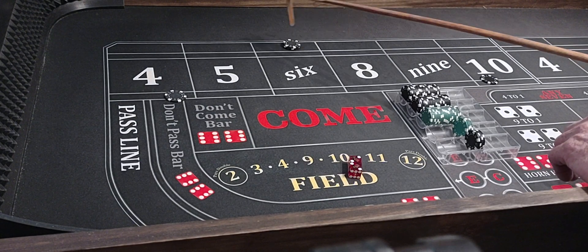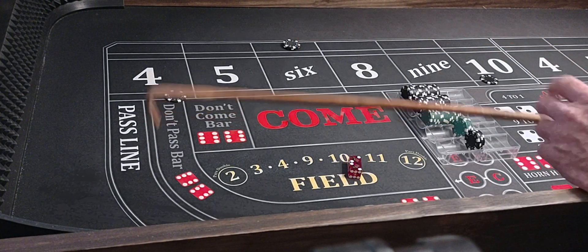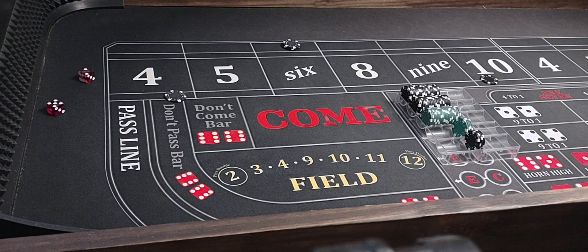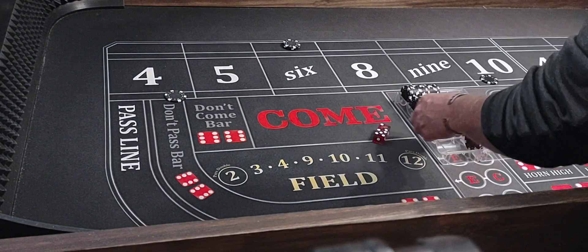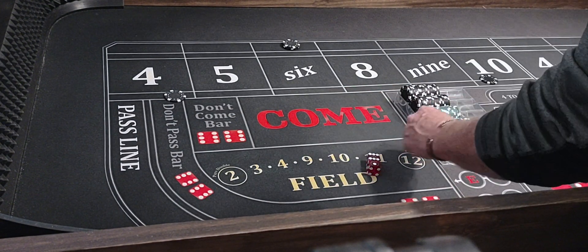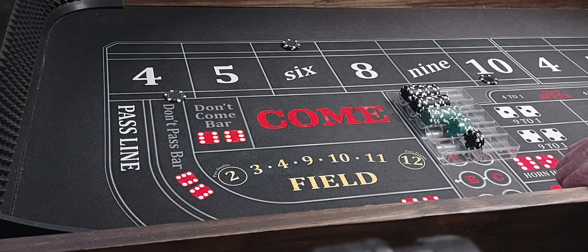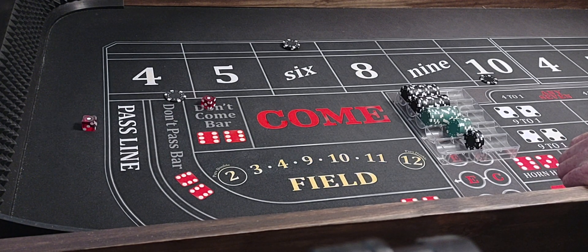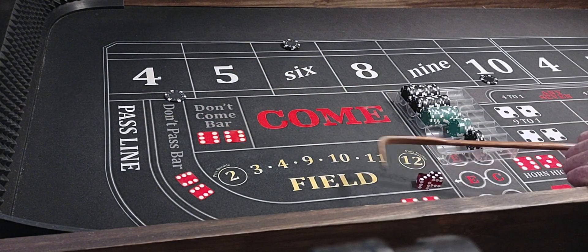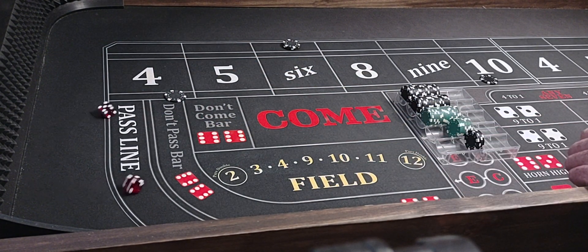Now you can get caught up going back and forth on the wrong side — it could be pretty bad, but it usually doesn't happen like that. A 7 hits — that'll win $50, we'll stay up. As long as we're winning, we're going to stay at this level. Another 7. Sometimes it's nothing but 7s and 4s and 10s rolling. Then you'll get on a streak of 6s and 8s. An 8 hits — see, that 8 is hot but we moved off of it.